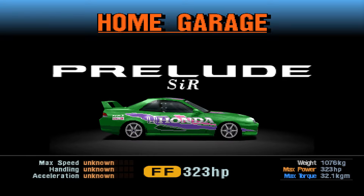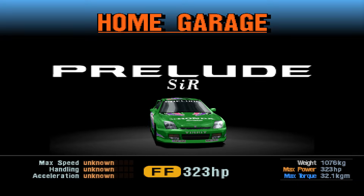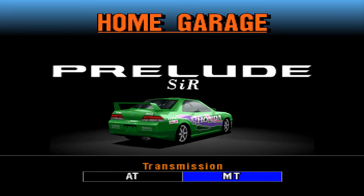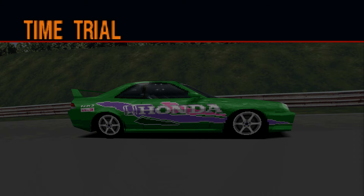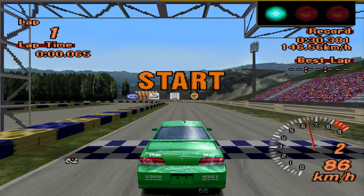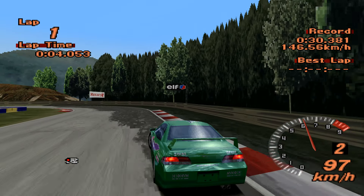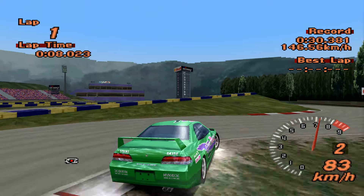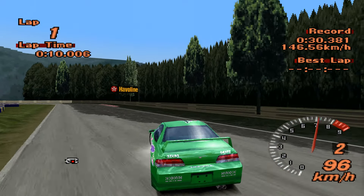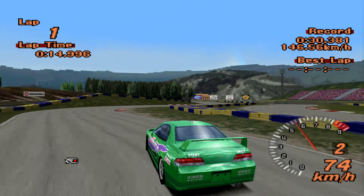Anyways, front engine, front wheel drive, 323 horsepower, 1076 kilos — pretty average statistics for this track. Let's go ahead and see how average the Prelude is, because the Preludes we've had before have been average. It's going to get six laps of the Motorsports Land track in order to set the best time it possibly can.